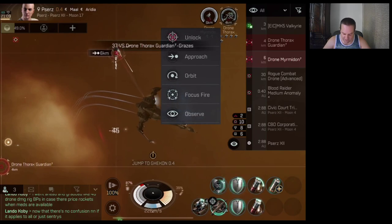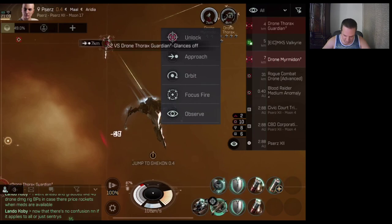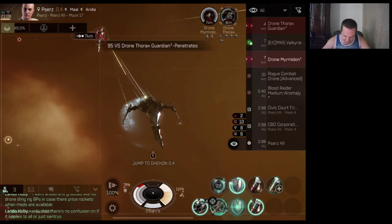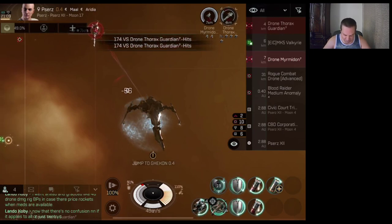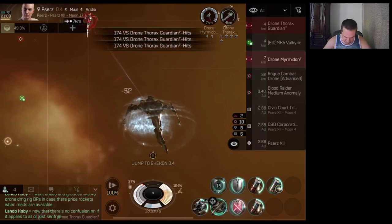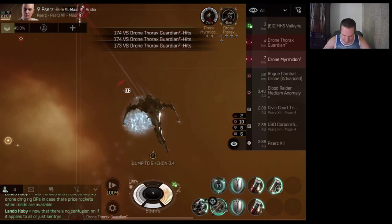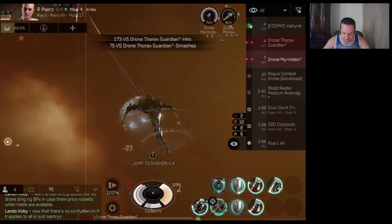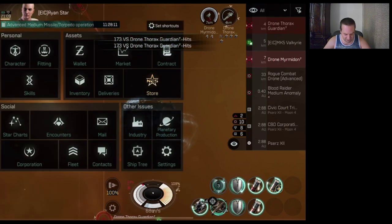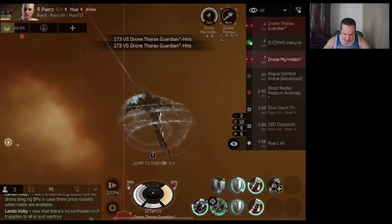Let's go ahead and turn on that shield booster. Drone, everything's good. Let's just pop the cap battery, because why not, and we'll put our second shield booster on. All right, good to go. Turn it off. Yeah, so one more wave and we've made 750 — was it 750 or just 700? 750, plus all the bounties.